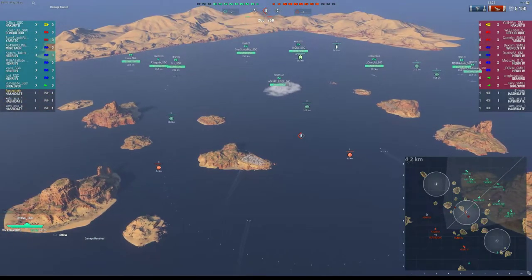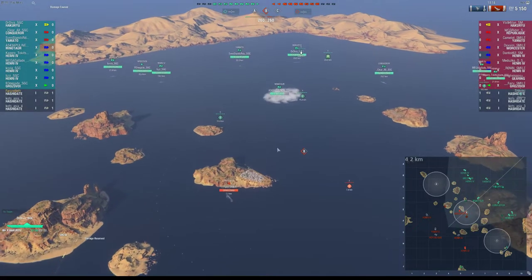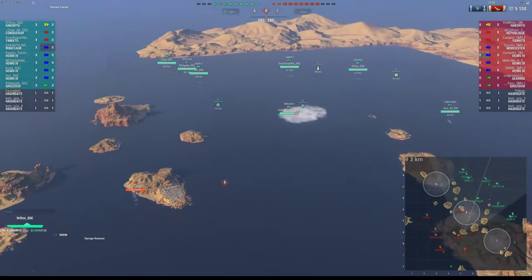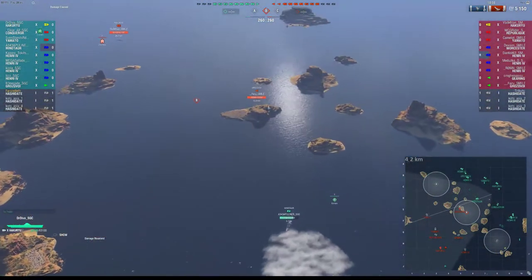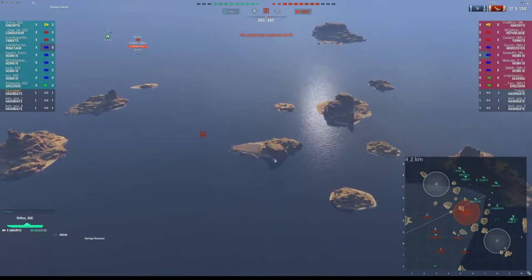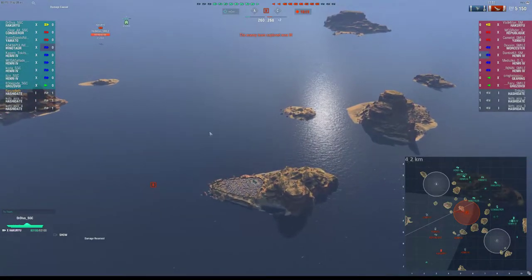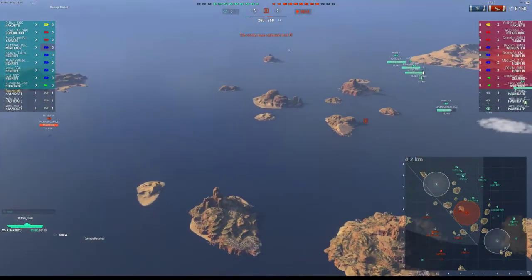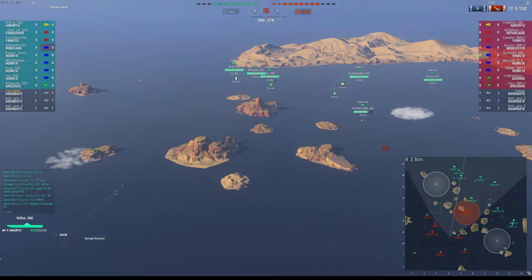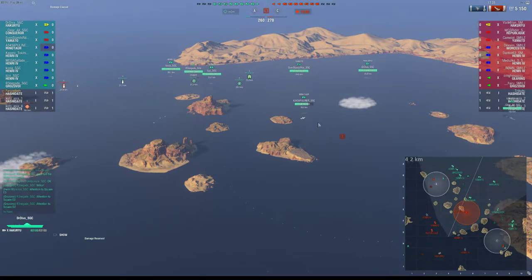If you're going to have a Minotaur by himself, totally not caring and going for a cap on B, she needs to be protected. You need to have fighters on him first. Do the torpedo bomber scout at the beginning, sure, but then don't do the dive bomber — do the fighters. Even if it's a sacrificial run onto the Grosvoi, you keep the planes back and allow the Minotaur to push up to the island. If the Minotaur pushes up to the island, he denies the cap, he proxy spots with Hydro, and his AA bubble takes over the whole center.